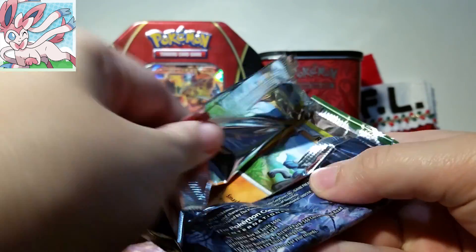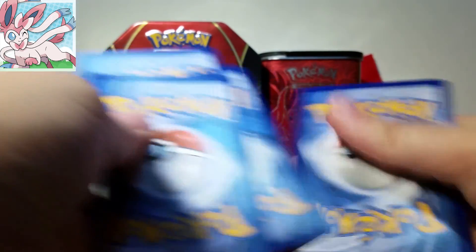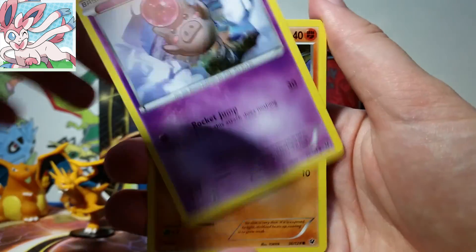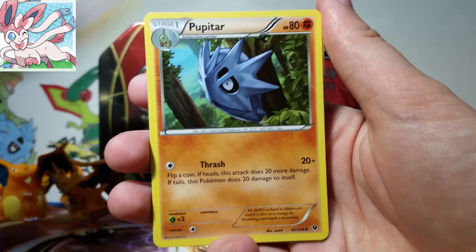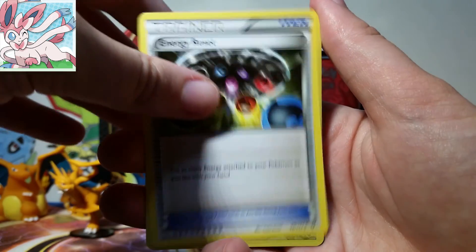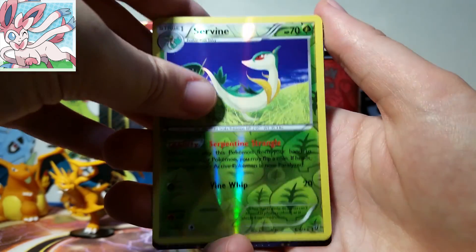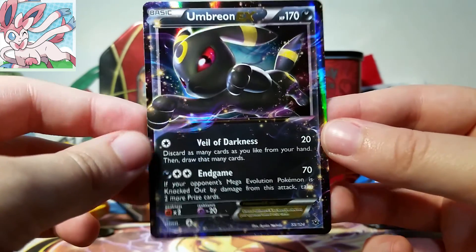This Mega Alakazam pack art is really neat. I do very much enjoy the pack arts in this set. So we have a Riolu, a Spoink, Diglett, Larvitar, Meowth, Shauna, Pupitar, Energy Reset, a Servine Reverse — that's awesome, that's my first one of that as well. And then our Rare — oh my gosh, guys, this is amazing. We have an Umbreon EX!